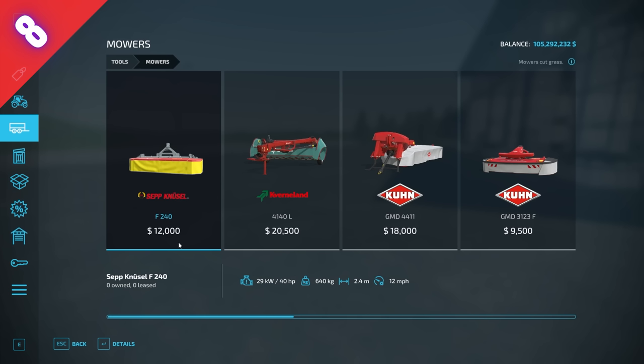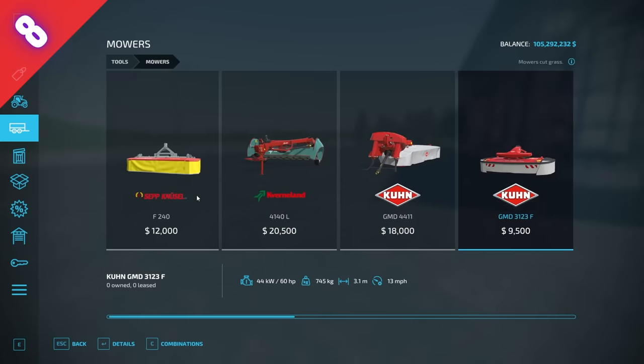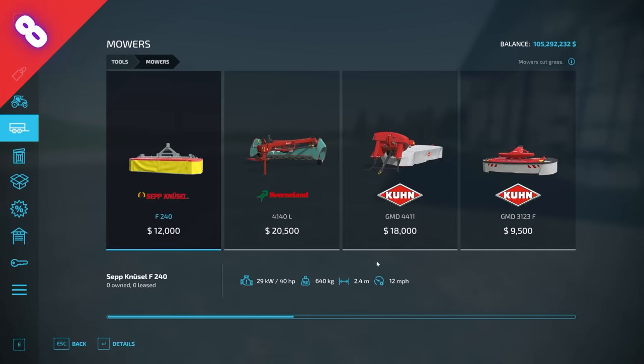Number eight is the Sepka Nusel F240. I know it's a nice alpine mower, but in terms of base game, a mower is a mower. This one costs 12,000 for 2.4 meters at 12 miles an hour. There's an alternative that's a mile per hour faster, 0.5 meters wider, and actually cheaper — though it does require a bit more horsepower. So unless you have a very low horsepower tractor, that cheaper, better mower is the one to get. That's why this one is really not a very useful mower to have in game.